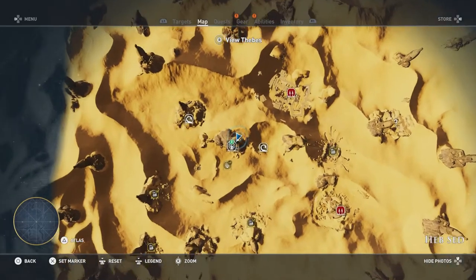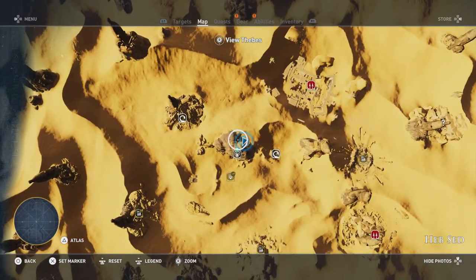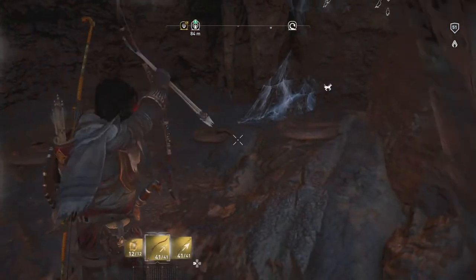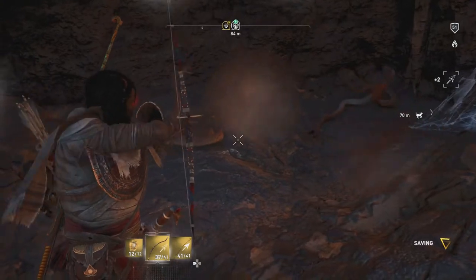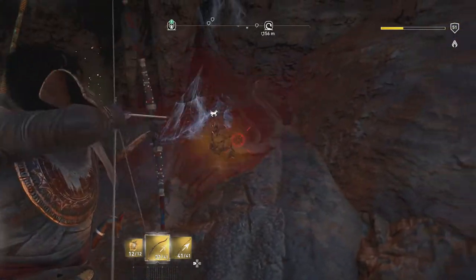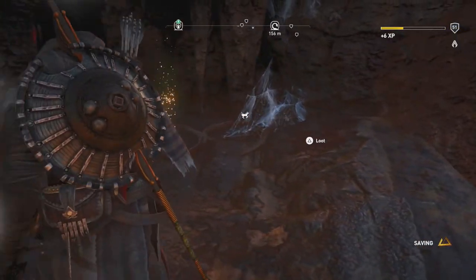We'll zoom in here, and again you can see it's pretty much at the point of the little hat that the statue's wearing. We'll go ahead and work our way into this crack. There was a warning about cobras — let's go ahead and kill the three cobras that are just to the right here. There's one more just on top; we'll go ahead and kill that thing off.